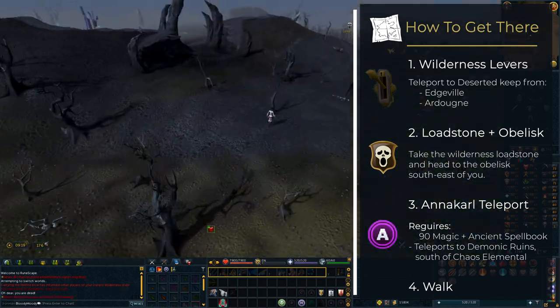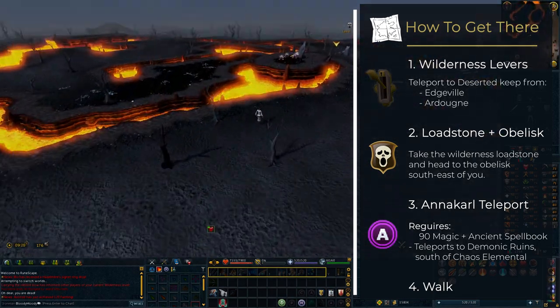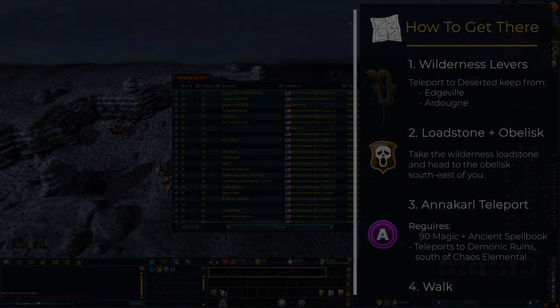Personally, I prefer method number one — it's pretty fast and so far I've had no problems. Whichever method you use, I would advise you to go on a low-populated world, as it will improve your chance of survival.